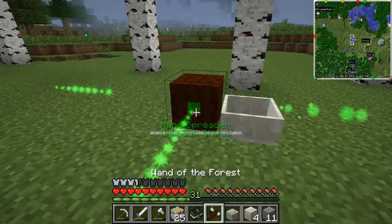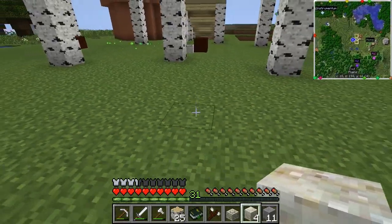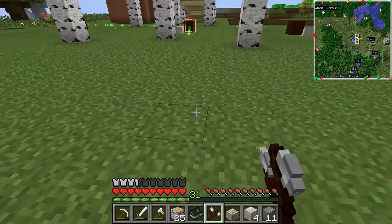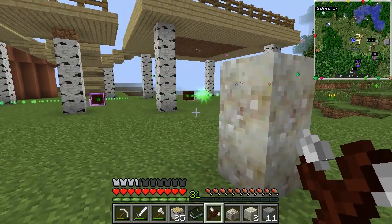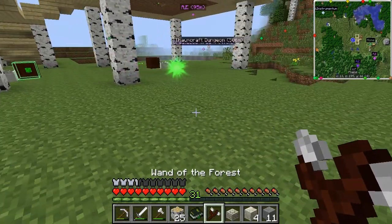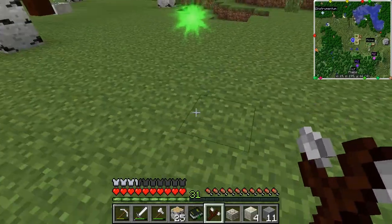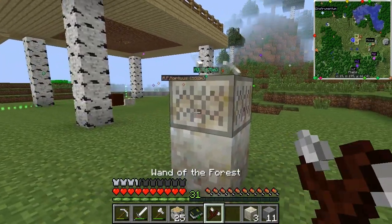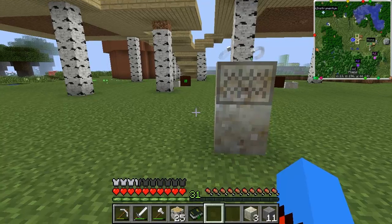I'm going to put it right there and keep it within range. I'd rather have it pointing up so I can see where the mana runs out — and it runs out there, which is what I want to see. That basically means as soon as it hits that point, it's going to get diminished returns — I'll get less and less mana at this range.